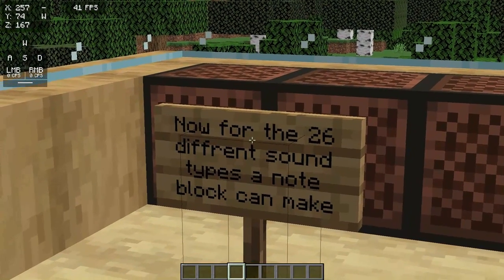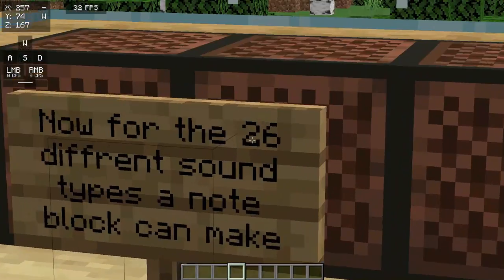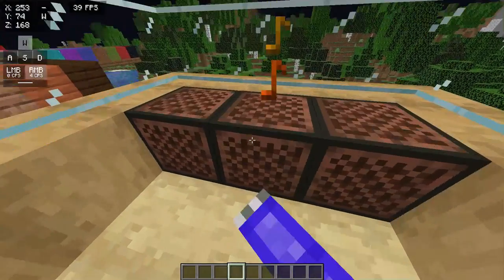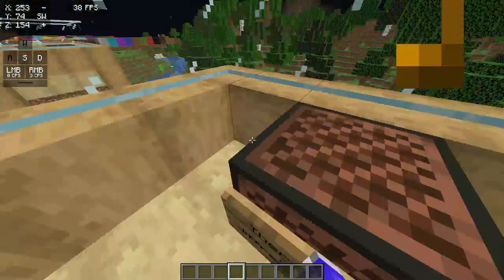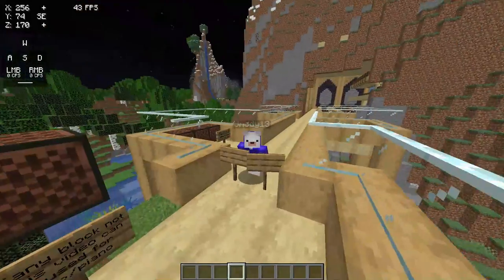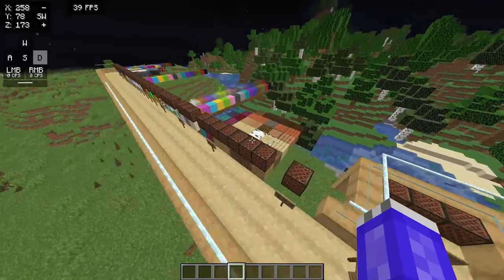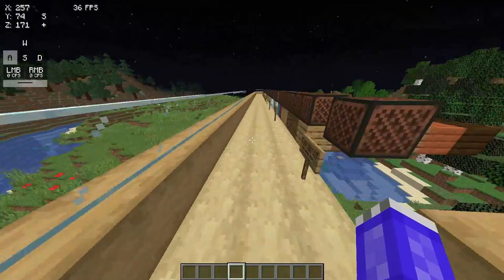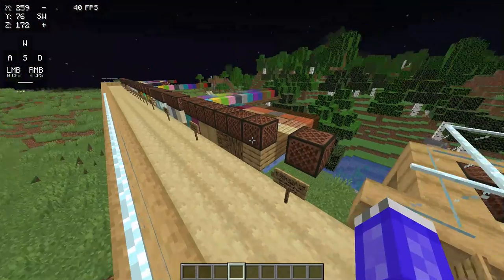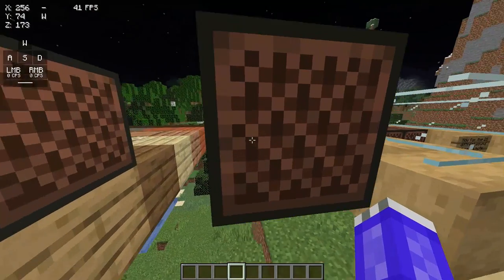There are 16. I know this sign says 26, but there are 16 different sound types a note block can make. There is that type, and there is, of course, that type. So remember, most of these note blocks here that I'm about to show you the different sounds they make — most of them can be played with the stair and slab underneath it. So if you have any block not mentioned in this video, or error, it would sound like this.